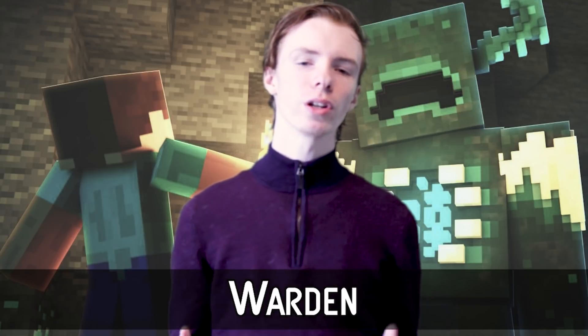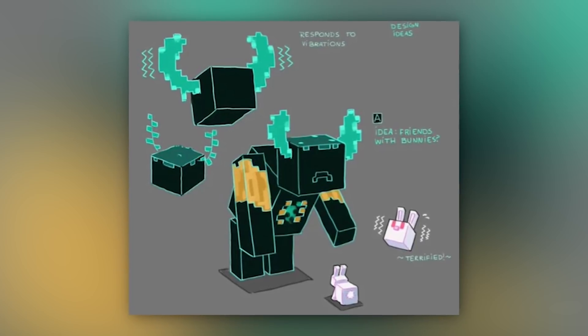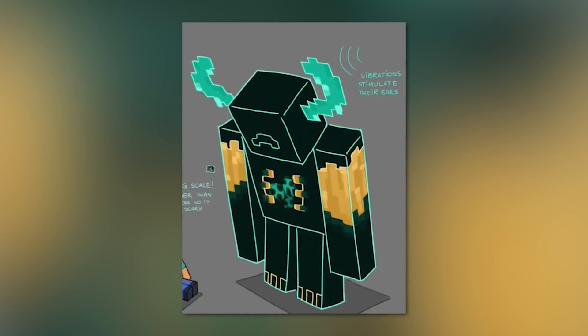Number 4: Warden. The Warden is planned to be the first blind mob added to the game. They will appear deep below ground and will be located around skulk sensors, and seem to have a connection with them, since they use similar vibrations to determine where their prey is. You can use this to your advantage by throwing a snowball in another direction.